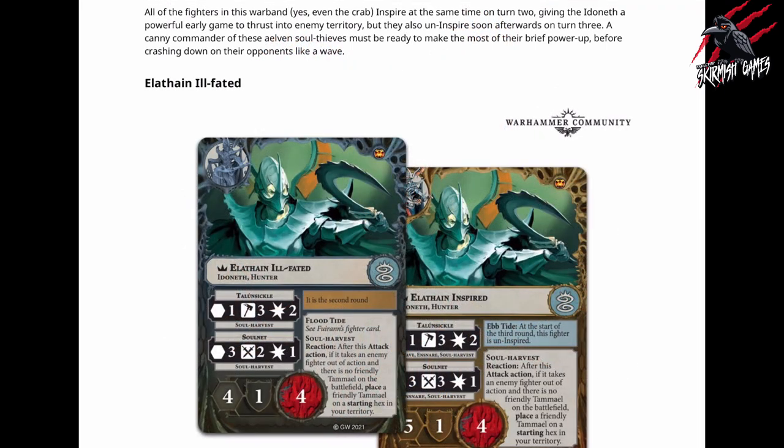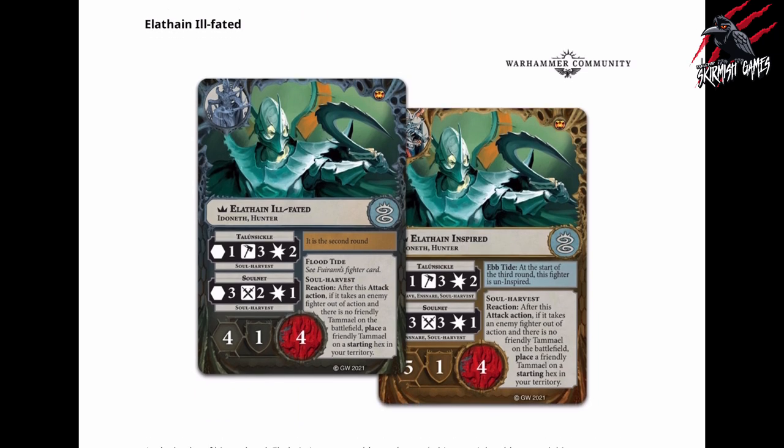I noticed that it says here that all the fighters in this warband, even the crab, inspire at the same time on turn two, and this is going to give the Ideneth a powerful early game to thrust into enemy territory. But they also uninspire soon afterwards on turn three. It says here, 'a canny commander of these elven soul thieves must be ready to make the most of their brief power-up before crashing down on their opponents like a wave.' So that's pretty interesting — playing into this whole wave idea of getting them all inspired in one go, and then removing that inspired. Really looking forward to giving this a go.